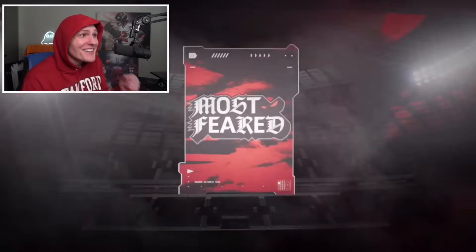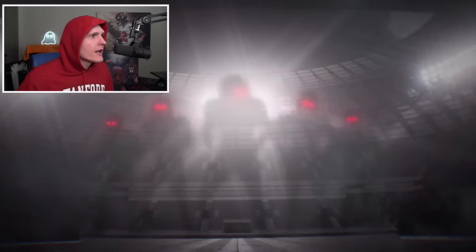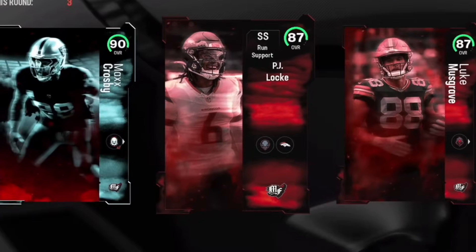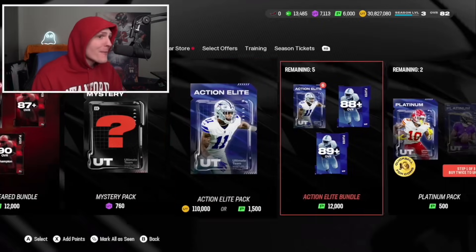87 plus Most Feared fantasy players - let's get a limited in here. I'm feeling it. That's another 90! We've pulled like six 90 overalls so far - it's absurd. Demario Davis! Oh my God. These packs are absolutely broken. PJ Locke, and then we'll take PJ and then two 90s. Dude, this is the best pack opening of all time. We've pulled like eight 90 overalls. I can't even stop myself from being so good at this game.